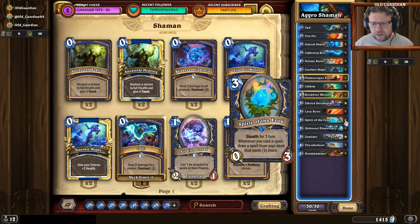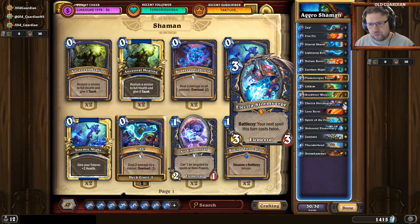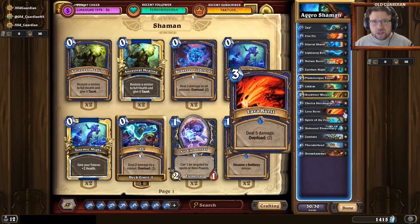In addition to Spirit of the Frog, there are the classic things that actually deal face damage. Doomhammer and Rockbiter Weapon is one of your main combos. Then there's Electro Storm Surge and Lava Burst — these are the big ways to deal damage later in the game.